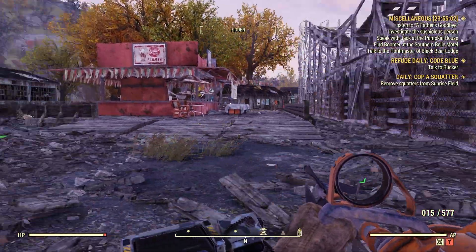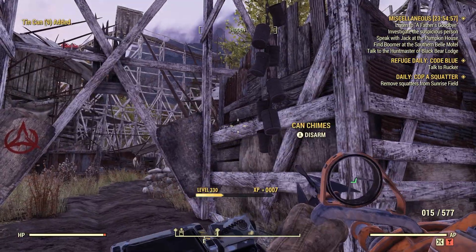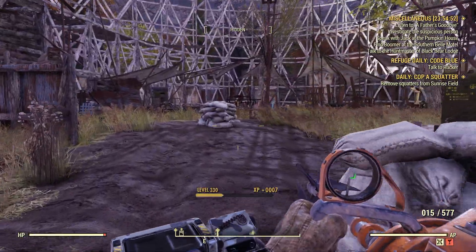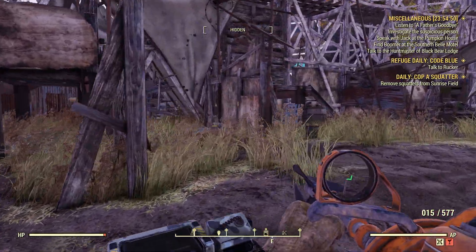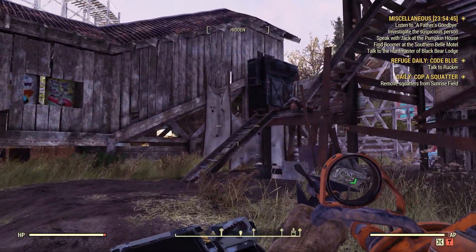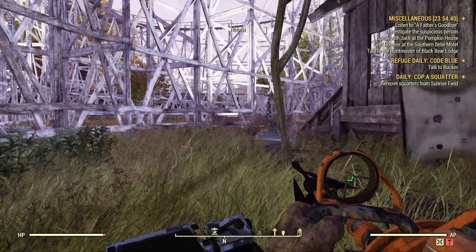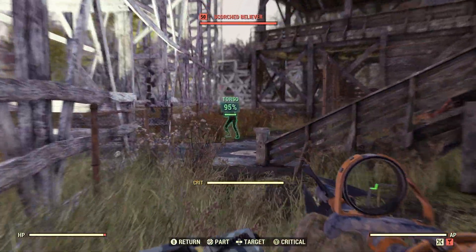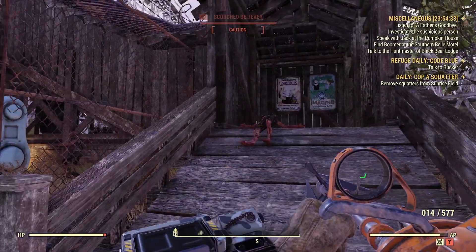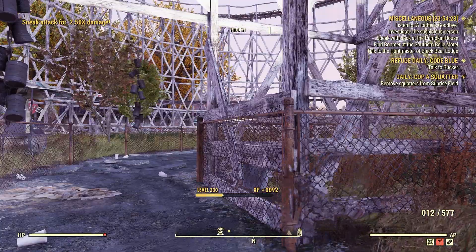We're on the other side of Camden Park, and again we have two more can chimes — let's grab those. Make sure we go underneath that bad boy. We'll take a left right through here. A couple of scorched through here possibly. As you can see, there's two more can chimes right there. We're going to leave them for someone else because I don't want to grab too much on this server.